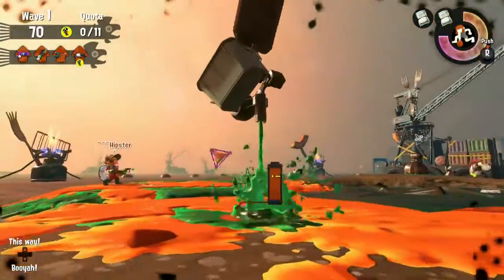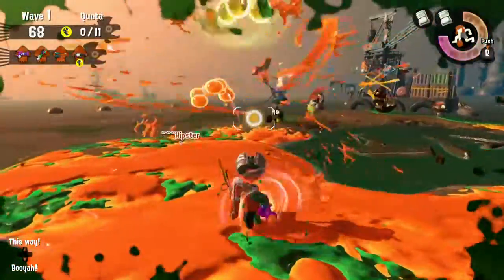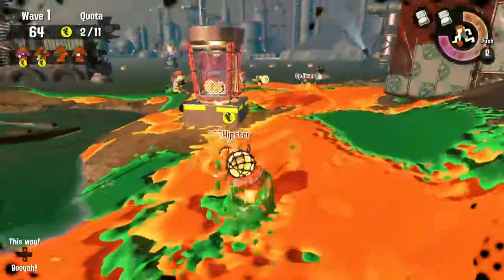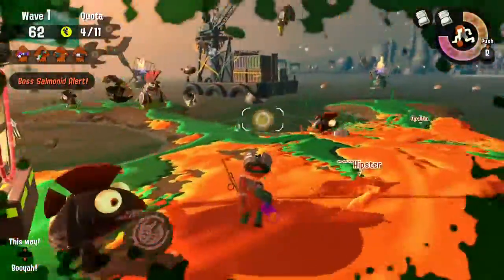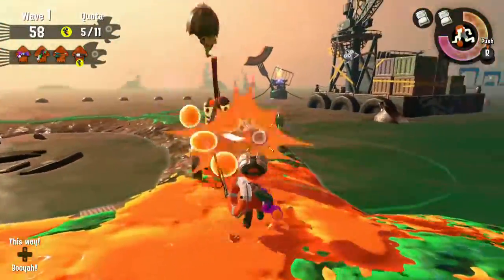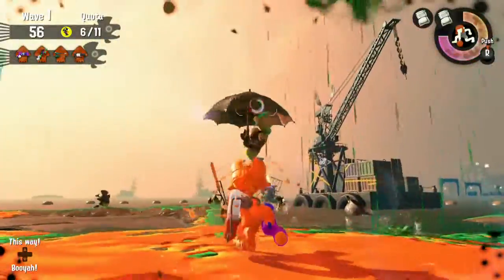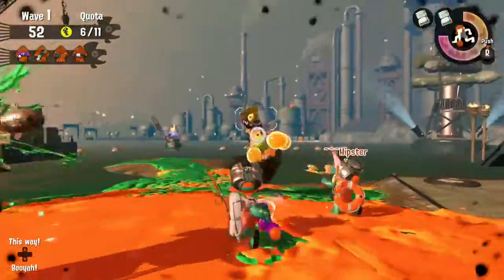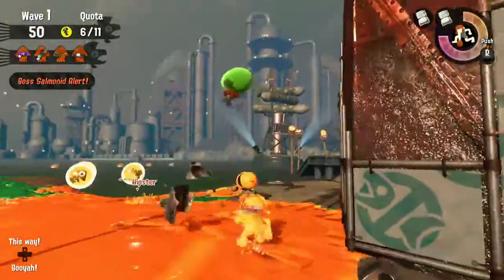I prefer the Unlimited Bombs or the Stingray, because the Stingray can basically kill any enemy. And as you saw right there, the Fly Fish — they're probably the worst enemy in my opinion. I really hate them because you need two bombs to kill them. Only two bombs can kill them, and it's so annoying.